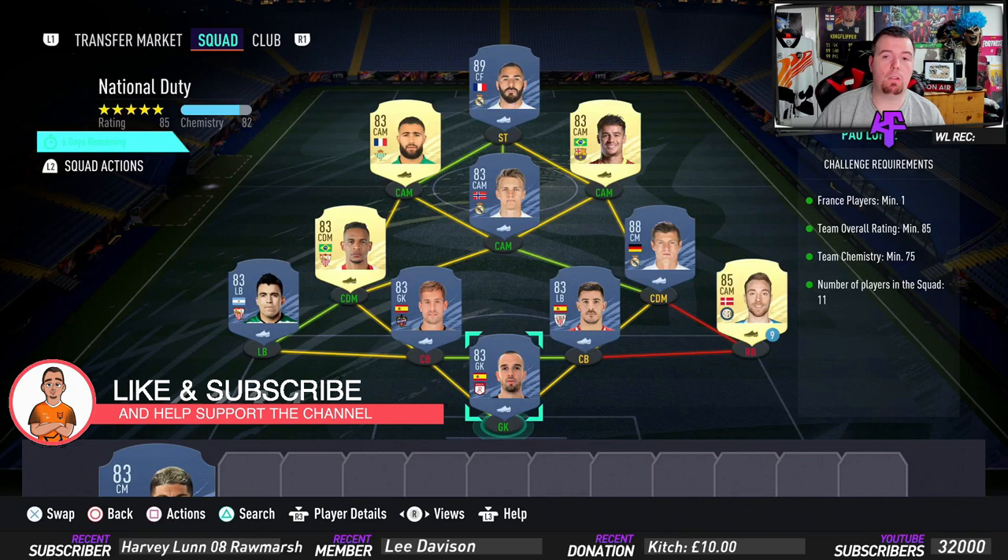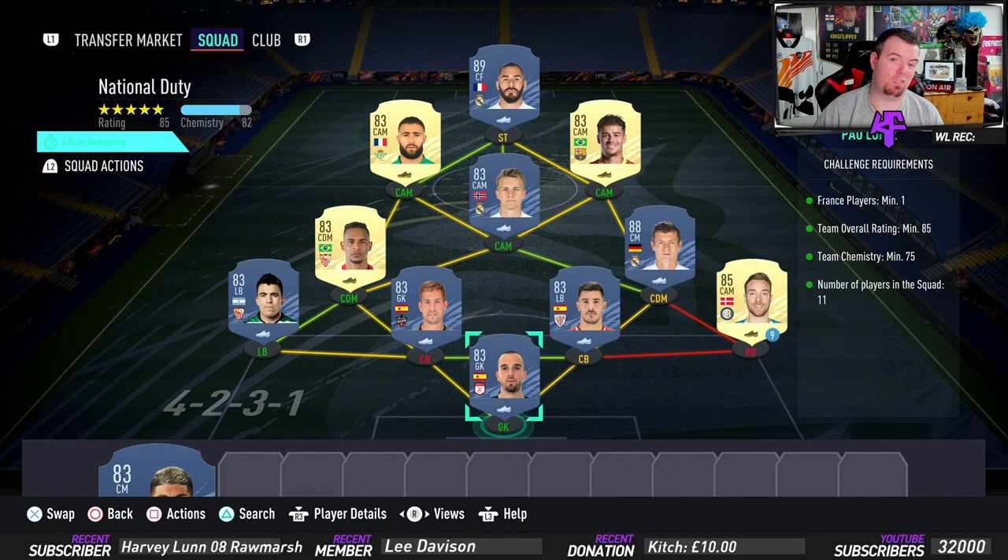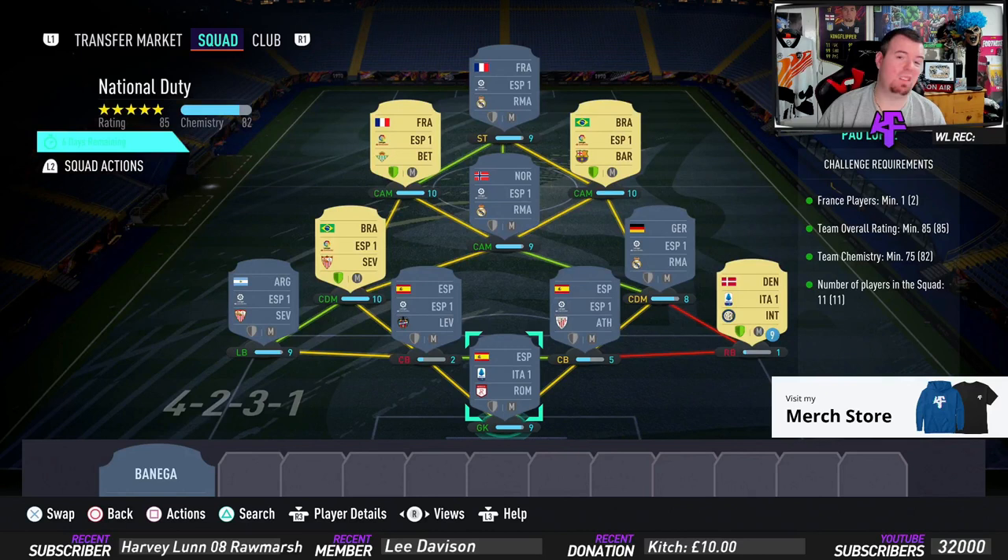For the second SBC - National Duty - you need one French player. As you can see I've got Fekir and Benzema. I've used both Enio and Benzema because Benzema is the cheapest 89-rated card in La Liga. Team overall of 85 - smack bang on 85, can't lower anything else. Team chemistry is 75, we're on 81, 80.